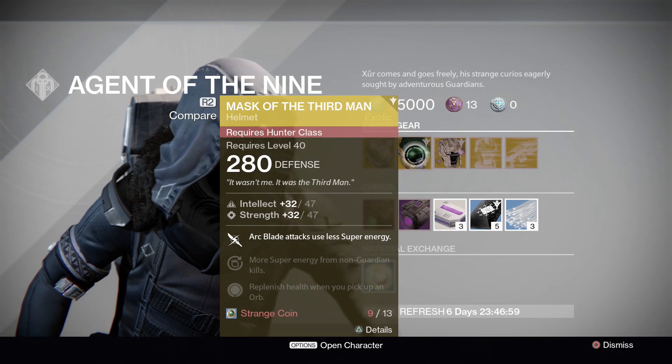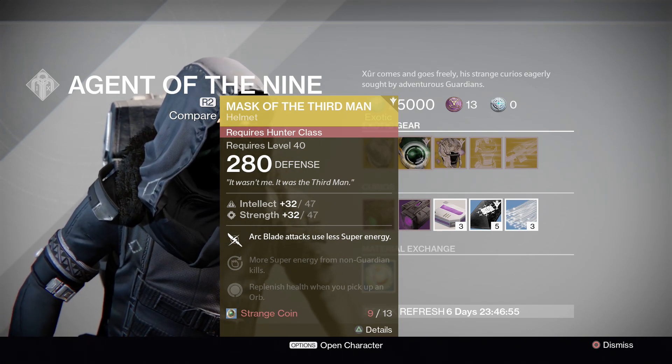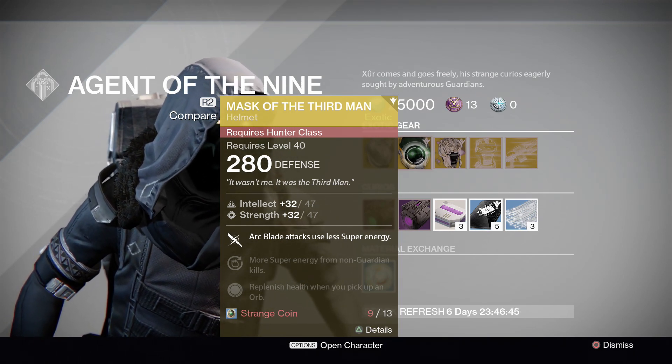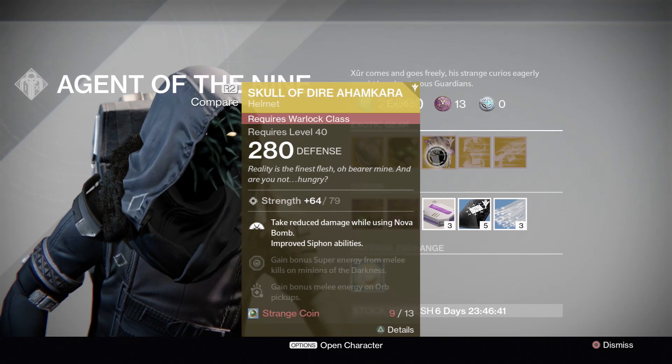Then for Hunters we have the Mask of the Third Man: 47 intellect, 47 strength. It says Arc Blade attacks use less super energy, more super energy from non-guardian kills, and replenish health when you pick up an orb.